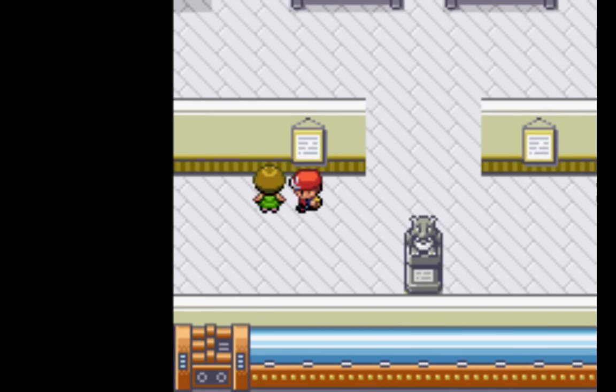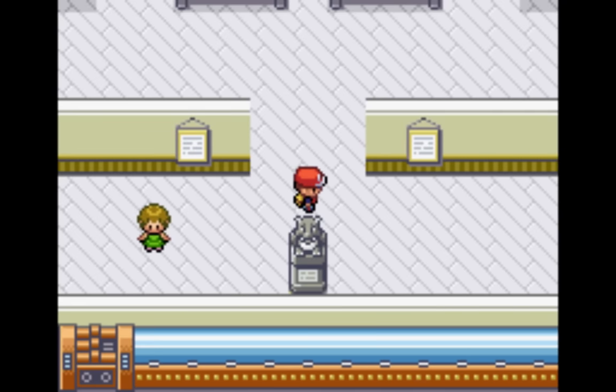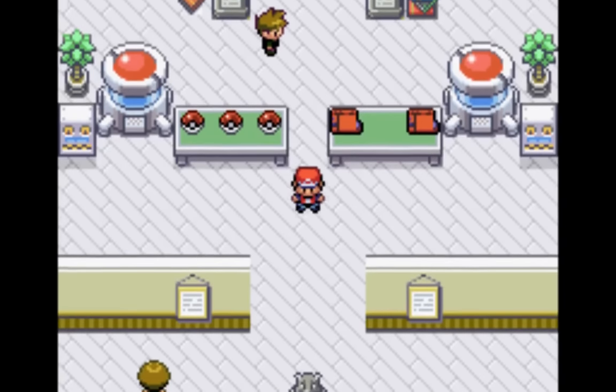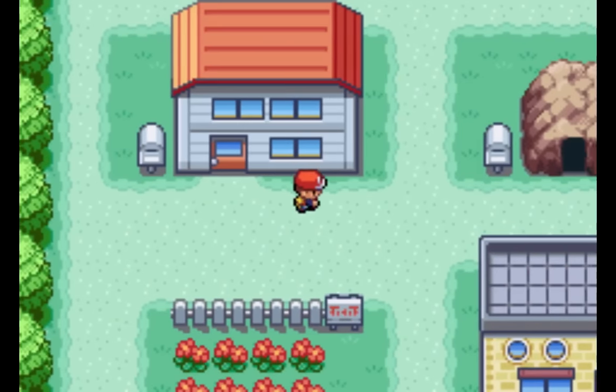Why is this girl in the lab? I didn't even notice you. Up here we have Green, our rival, and this is the current lab setup. The lab is a recent make — there are a lot of bugs, mainly in the scripting, that I need to work out.